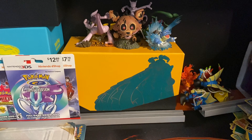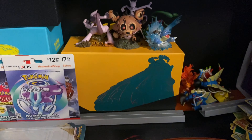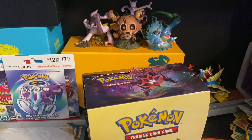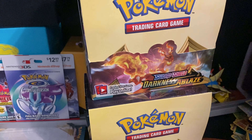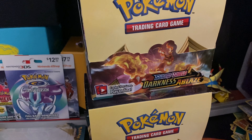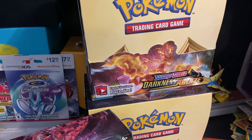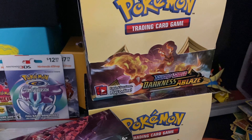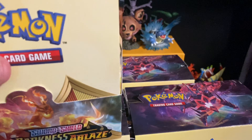It's Zard time so we got a lot of them. We took the plastic wrap off two of them already. This is how they look basically. We also took the plastic wrap off this one. Let's take the plastic wrap off these others — very carefully. The plastic is off all four — four Darkness Ablaze booster boxes in total.